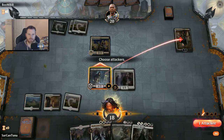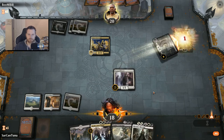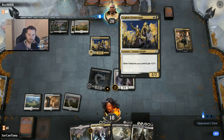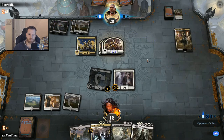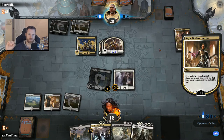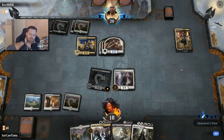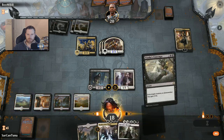Kaya, the Orzhov Usurper — she can exile Hunted Witness and he doesn't get to create the token. I wouldn't do that though — I don't think it's worth it. He might have a different opinion. I got another Witness anyway. So check this out — this is a threat he doesn't want to face. Now he's like, wait, I'll just block. Oh, but he's got Deathtouch. He doesn't want to block with his Legion Lieutenant because he's giving all his other vampires +1/+1.